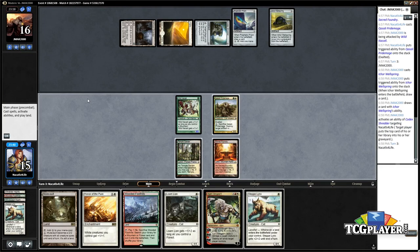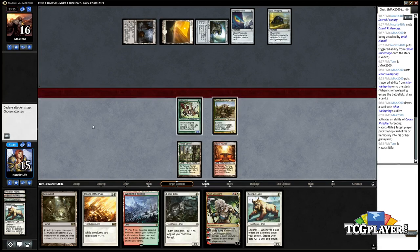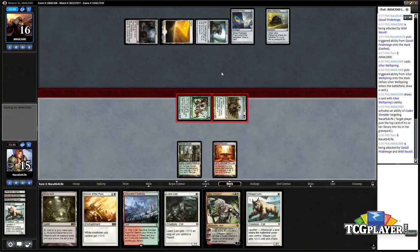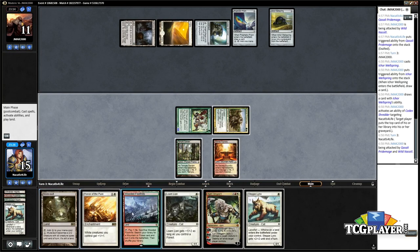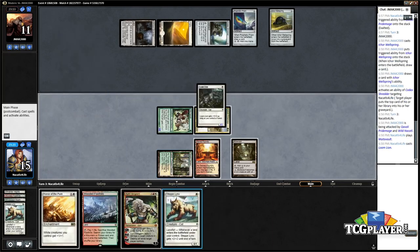Well, I guess I don't play Honor this turn anymore. Let's play the other two creatures. Attack here — they missed their land drop. Attempted to kill that Prism, but not really. Next turn we have more than lethal.